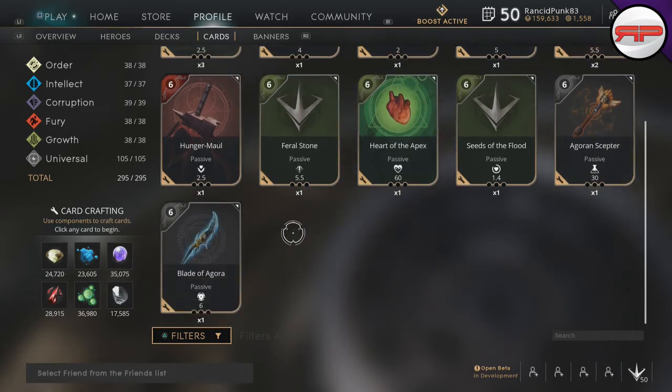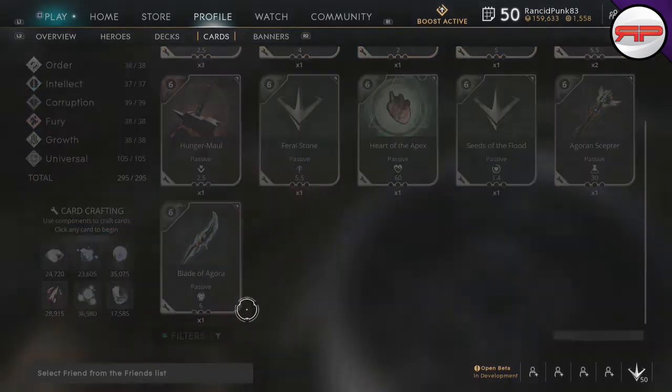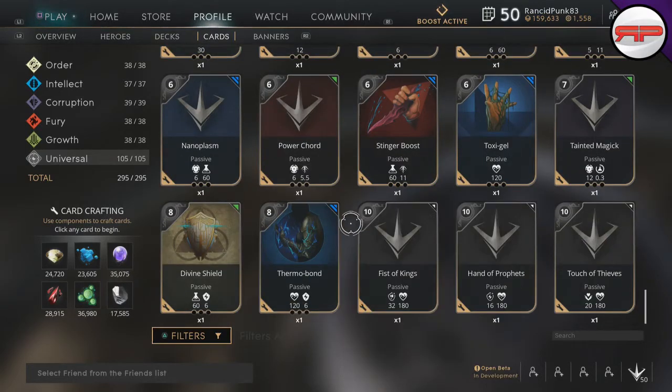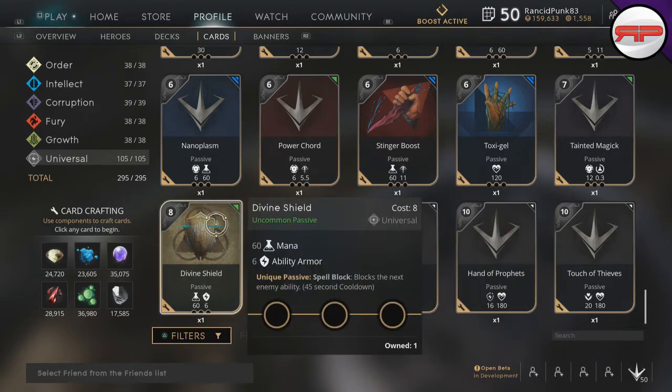If you take a look at the card itself, you get a little box next to the card which tells you that when you pick it up you get 2.5 lifesteal. You then have a line below with 'fully upgraded bonus' — everything below that line on any card you will only get when it has three upgrades on it. So all of these require a fully upgraded bonus. For example, Thermobond is just a unique passive — notice there is no line between the health and ability armor and the unique passive, so you get that the moment you put the card on. Same with Divine Shield, Nanoplasm, and Power Cord — those are standard unique passives.